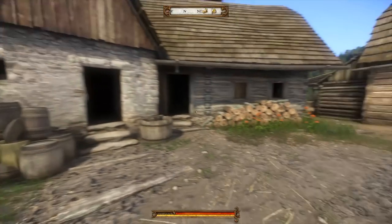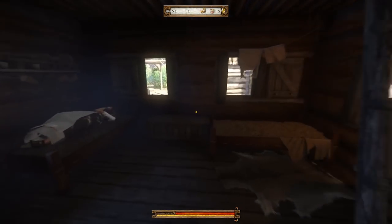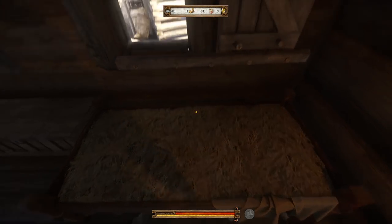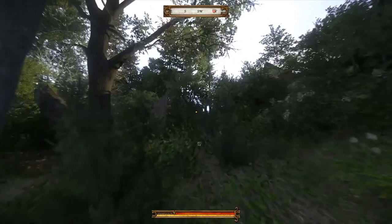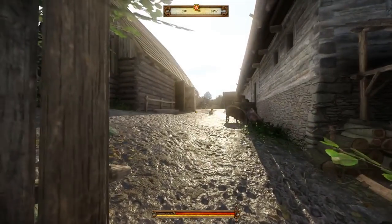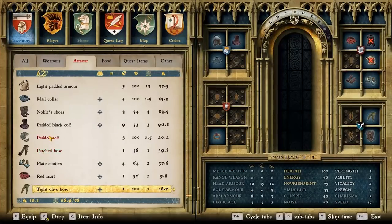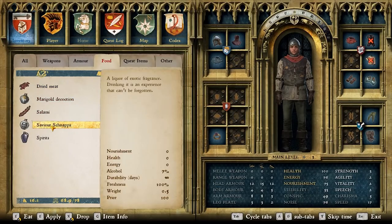For the uninitiated, Kingdom Come has a punishing but very immersive save system, which is very simple: you can only save manually via sleeping or drinking an alcoholic drink called Save Your Snaps. This makes everything you do in the game — from poor choices, failures, or mistakes in combat — count for a lot more. Your actions have much greater consequence because you aren't able to spam save and reload, which would ultimately cause a janky and weaker experience. That's just not immersive.